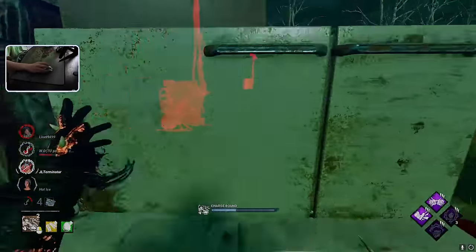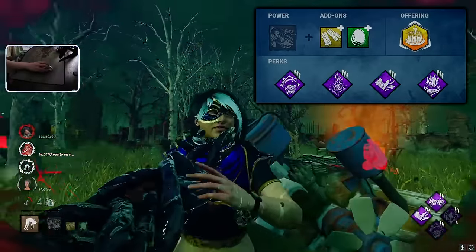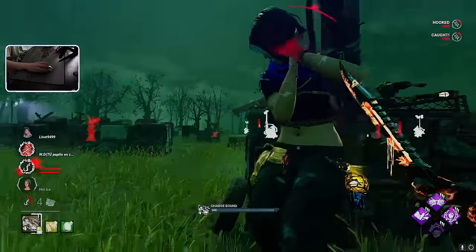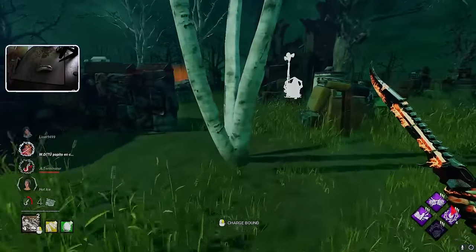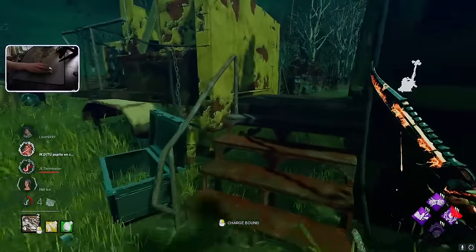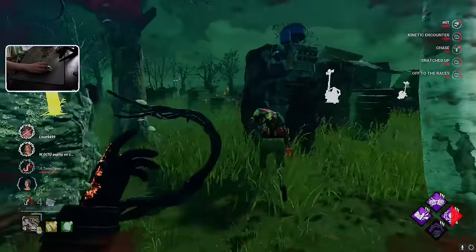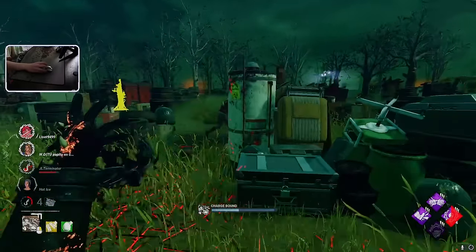Now for my personal favorite build, we're going to be going with something you guys probably always see me running, and that's Corrupt, Pain Res, Brutal, and it used to be Shadowborn. Now I'll most likely be switching that with an aura perk such as Barbecue or even Lethal. Honestly, this is a bit of a free perk slot now, because Shadowborn got introduced very recently with the FOV changes. For my add-ons, I'm going to be going with Egg and Gloves. Gloves is one of those add-ons where it just saves you time when you need it the most with your cooldown.